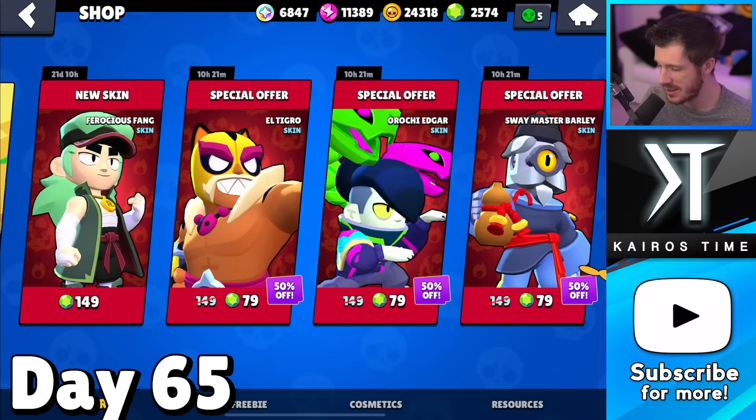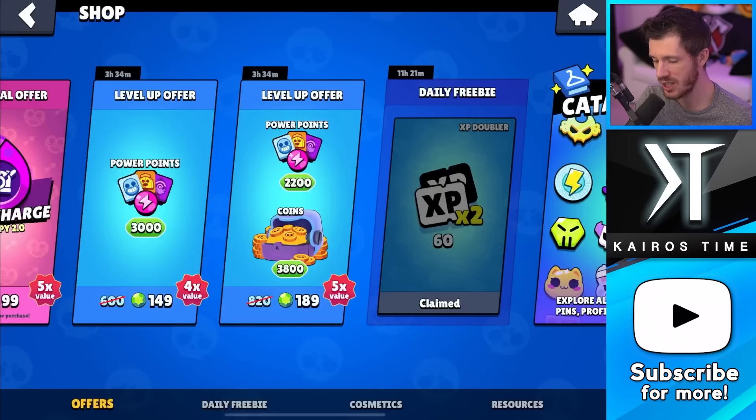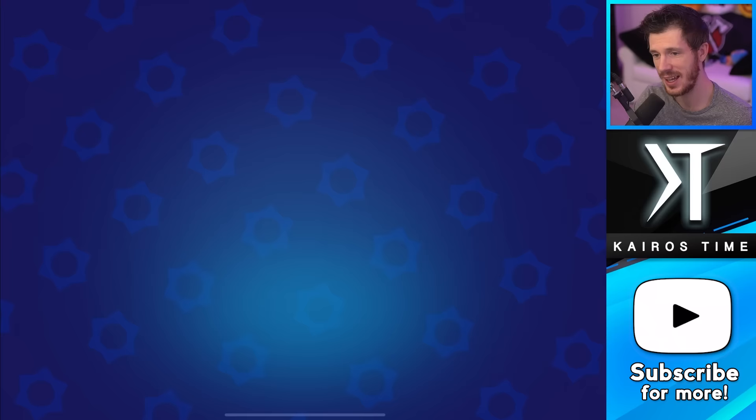Today we have some special offers — we have these level-up offers and I'm going to purchase them. I'm not going to show these all the time, but just know that if they pop up, I'm going to be buying them. I'm also going to be buying the PowerPoint ones because I need PowerPoints right now. A while ago I spent like $40 or $50 on straight-up coin offers, and those were by far the best value offers for progression on this account, aside from the Brawl Passes.